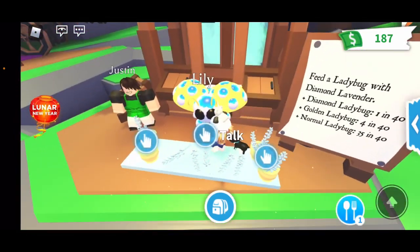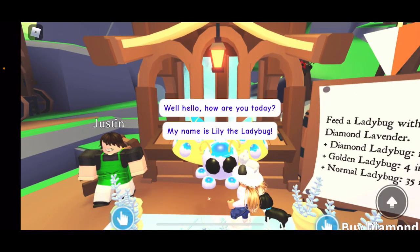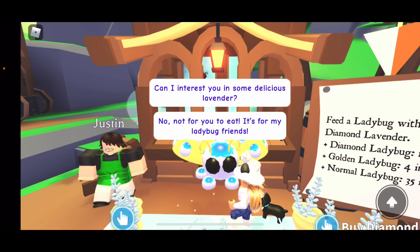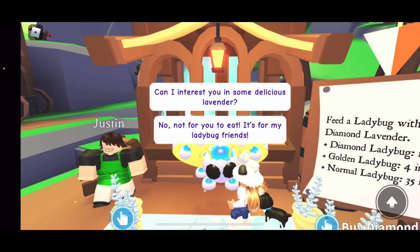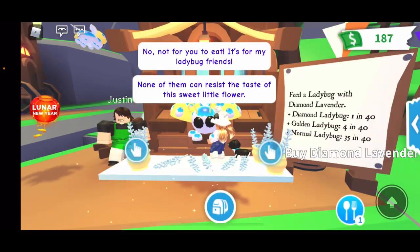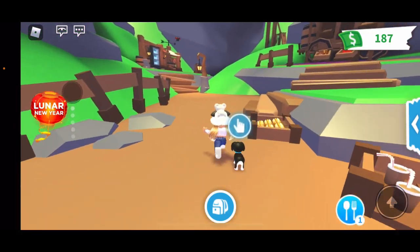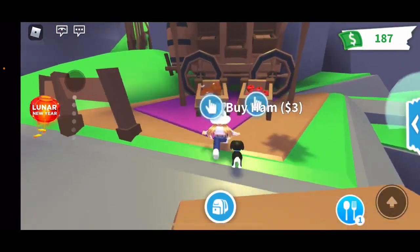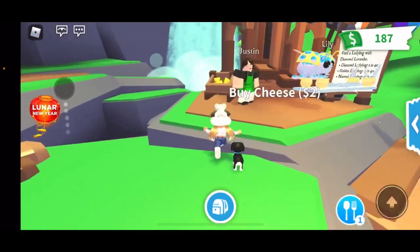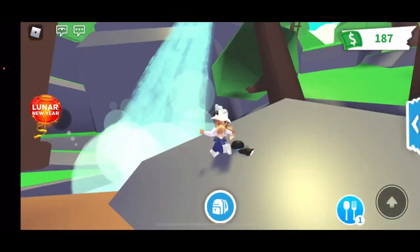This little place is adorable. The golden ladybug is over here, and the diamond one says: 'Well hello, how are you today? My name is Lily the Ladybug. Can I interest you in some delicious lavender? Not for you to eat — this is for my ladybug friends. None of them can resist the taste of this sweet little flower.' There are also items you can buy: ham, apples, hot dogs, hot chocolate, cheese, and of course the diamond lavender.